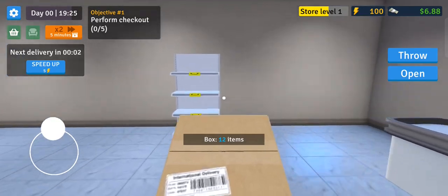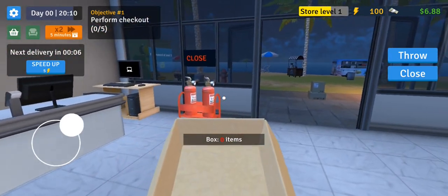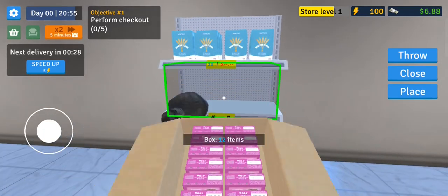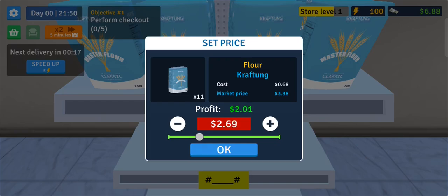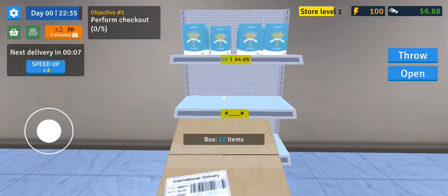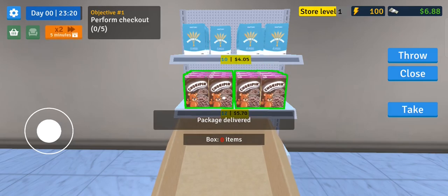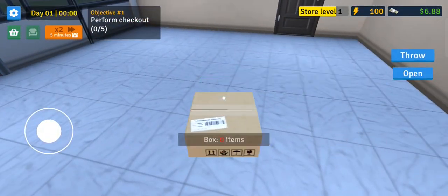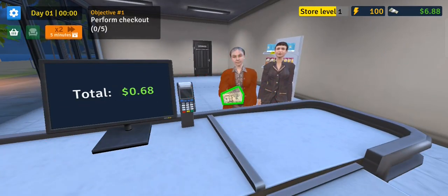Products are arriving slowly - let's open them and put them on the shelf. We can place items on the shelf. Wait - I didn't set the price! Let me open and place the items, then close the box and throw it. Now I can set the price. The price looks fine for cereal so I'll pick up the empty box and throw it outside.